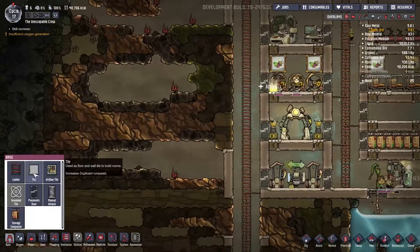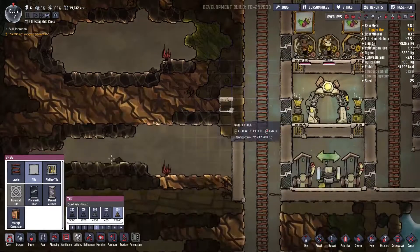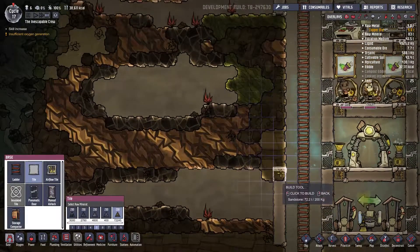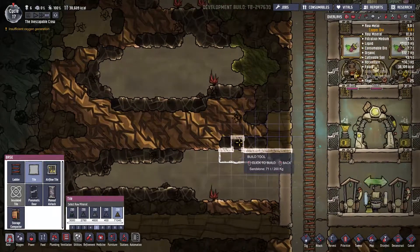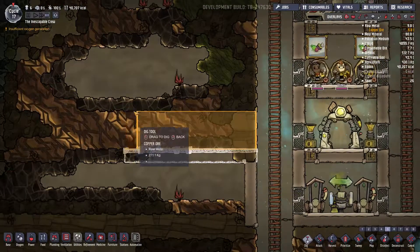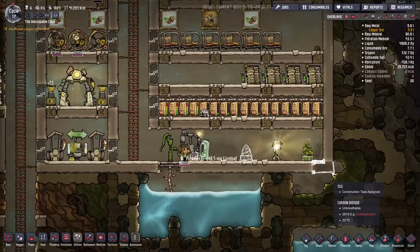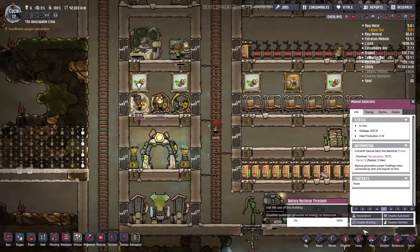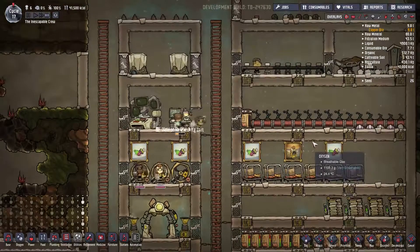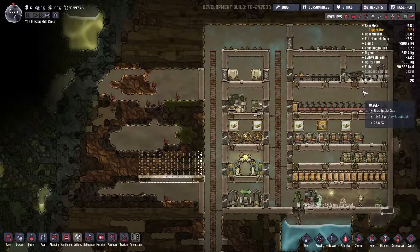I'm thinking we build them into this part of the base. There are hatches in all of these. Let's just build it next to the base here. Sink, sink, toilet, toilet. I'll figure it out later. Just dig it out. You guys are horrible at finishing the jobs I tell you to do. Maybe I should just keep this back the way it was, everything at 50. At least that way it gets done.